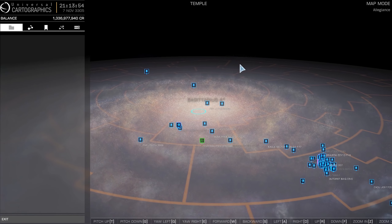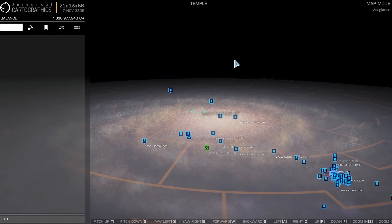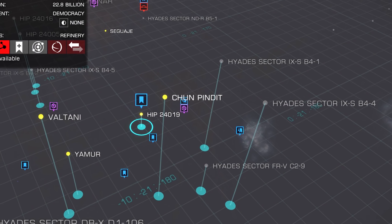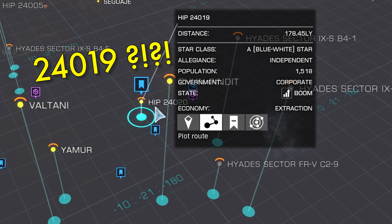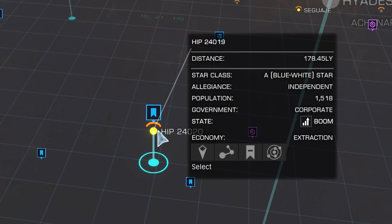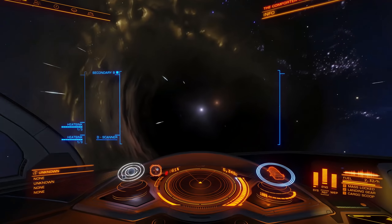In the game Elite Dangerous, there is a bug where star systems have been generated inside of each other. Case in point, when you go to the galaxy map and set a course for HIP 24-020, you'll find you can't. It's not permit locked, you just can't plot to it. We'll head to 24-019 instead, and see if we can get to 20 from there.